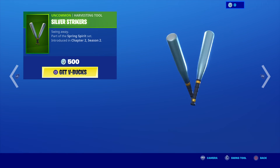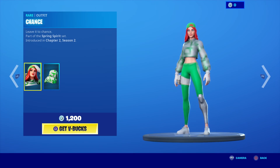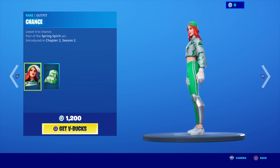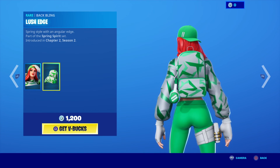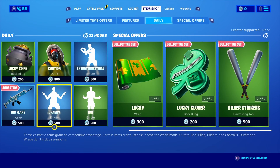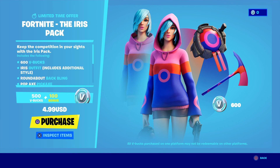Silver Strikers — swing away — part of the Spring Spirit set. We also have the Leave it to Chance skin, with her back bling the Lush Edge. And lastly, we have the Fortnite Iris Pack, which comes with 600 V-Bucks, the Iris outfit including an additional style, a Roundabout back bling, and a Pop Axe pickaxe, for $4.99 US dollars.